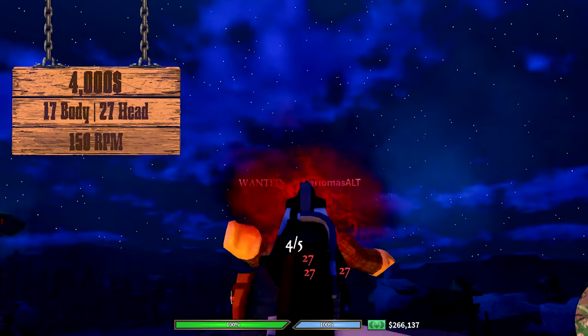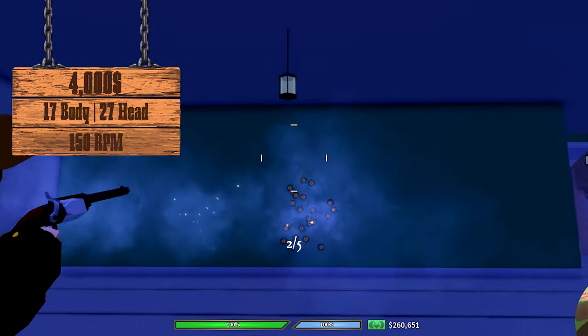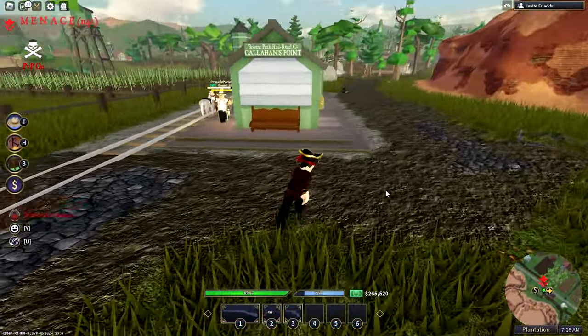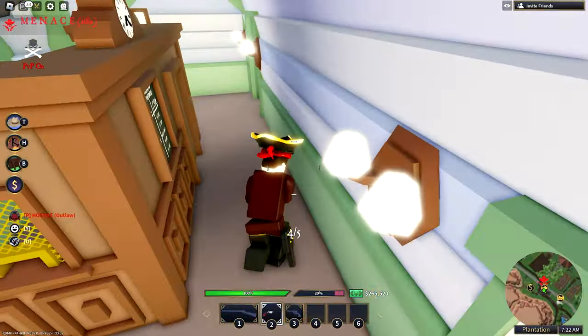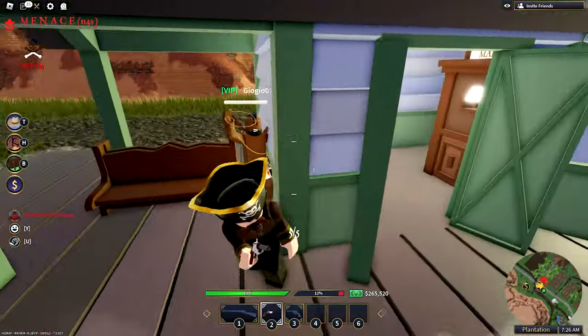The Dragoon: its pros are severe damage, decent fire rate, and multiple bullets per shot. Its cons are its really long reload, low accuracy, and you can't fan it. I don't use the Dragoon too much since I never really use shotgun-type weapons in The Wild West, but I think that for people that like getting close, this is a perfect sidearm for you. I rate it a 7.3 out of 10.